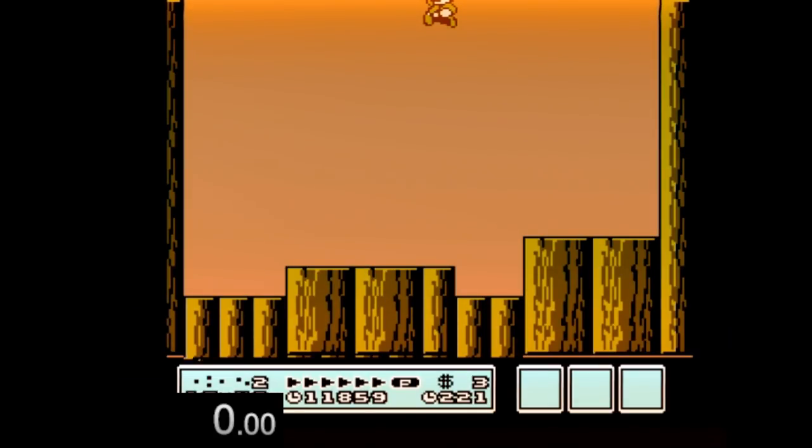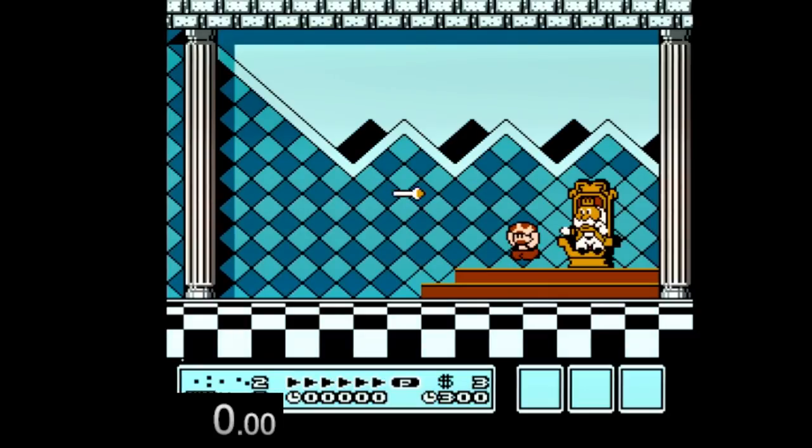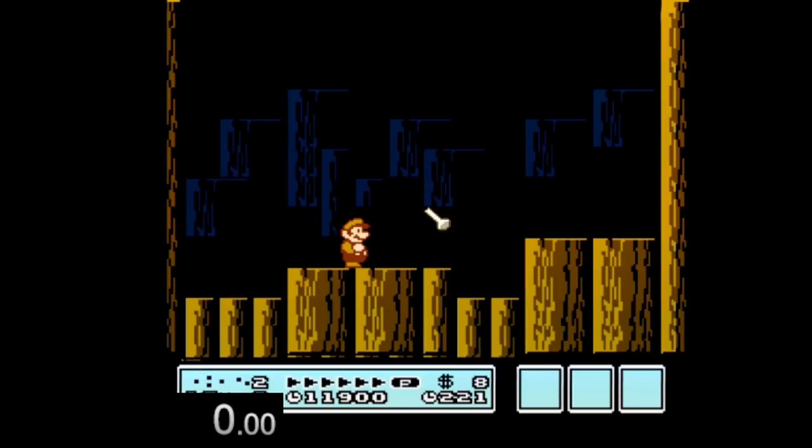I grabbed the wand at the top of the screen and something different happens — we do the screen wrap, and Mario barely falls at all, as you can clearly see. So let's go ahead and see how much time an off-screen wand grab would save. Grabbing the wand at the top of the screen is much faster than grabbing it at the bottom, so that distance alone is also a time save if you pull it off.